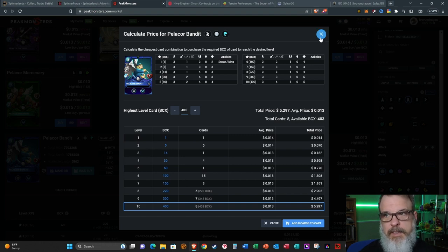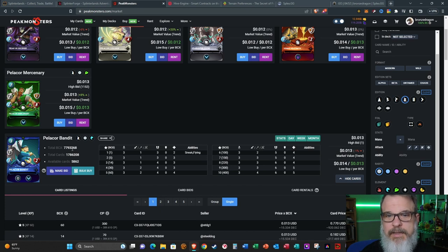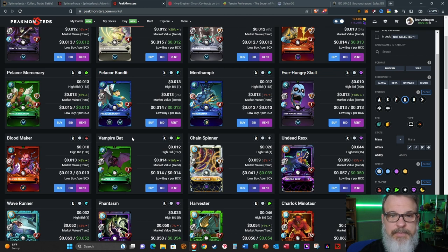Do you need to buy maximum level? Not necessarily. But with Land incoming, which is going to be soaking up cards, at this point in time if you're going to buy these cards you might as well just buy maximum level and be done with it. It's in your set, you can use it, and it's always going to be there unless you sell it. I don't think the prices are going to stick around this long because a lot of cards are going to be staked on Land, which will drive the price up. You can get a maximum level Pelicor Bandit for about five US dollars.